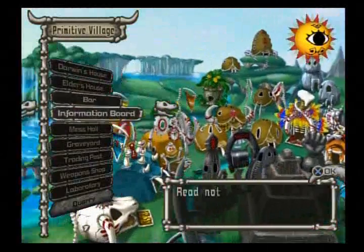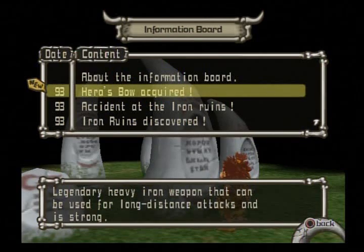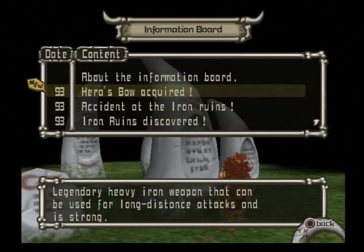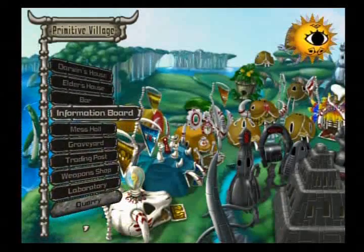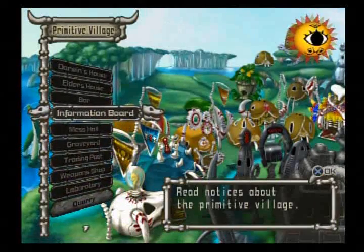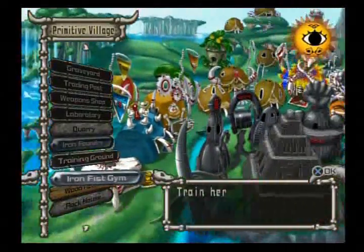We got something else with the information board — maybe this is congratulating us. Hero's Bow acquired. Used for long-distance attacks and is strong. No crap. Alright, I believe it is now time to go after the big boss.